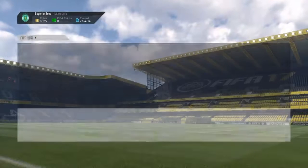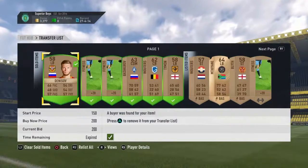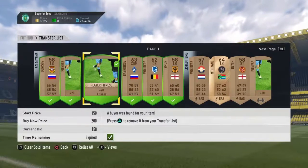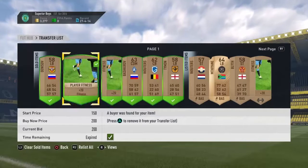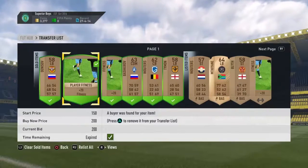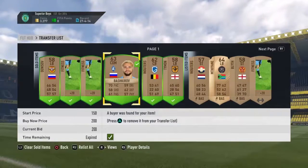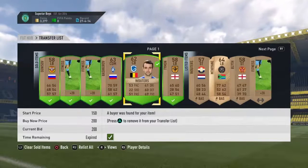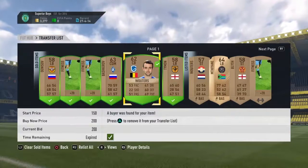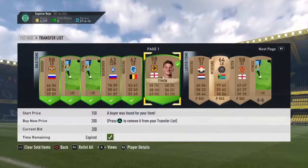Let me show you guys a few that have sold. As you can see, a player from the Russian league is wanted in squad building challenges — this sold for 200, this one sold for 150, but I made profit since the majority sell for 200. This guy's from the Russian league as well. This guy's from the Belgian league and is wanted for the squad building challenges, so he sold. And this guy is English and from the Premier League, so he got sold as well.